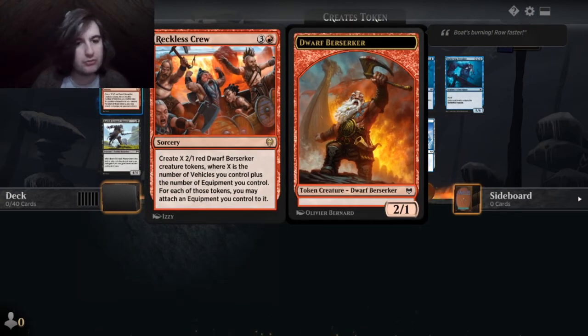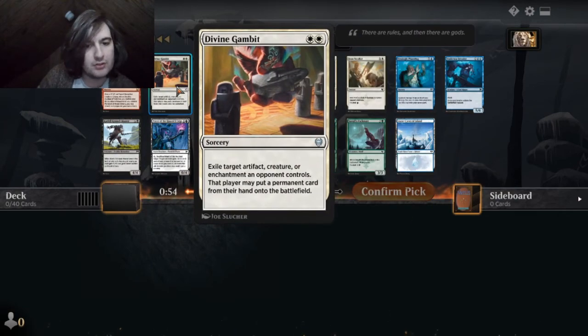Okay, what's a rare? Reckless Crew — create X 2/1 red dwarf berserker creature tokens where X is the number of vehicles you control plus the number of equipment you control. For each of those tokens, you may attach an equipment you control to it. That seems like garbage.